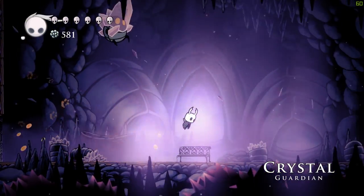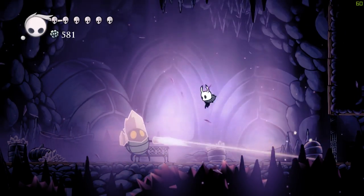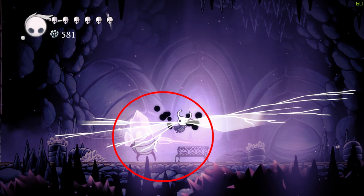My main strategy for this fight is to hit him twice and then back away in case he fires his beam. As soon as the thin beam is focused on you, jump to avoid damage. When you do your jumping attacks, try to space it right because his crystal can hurt you.